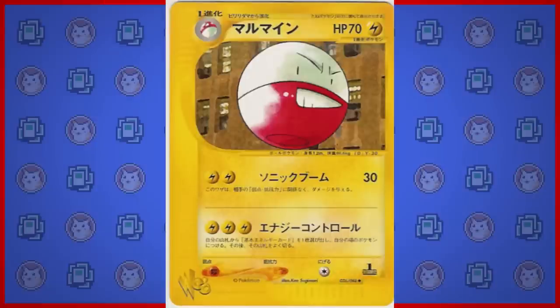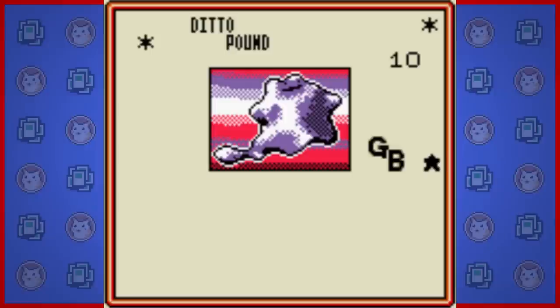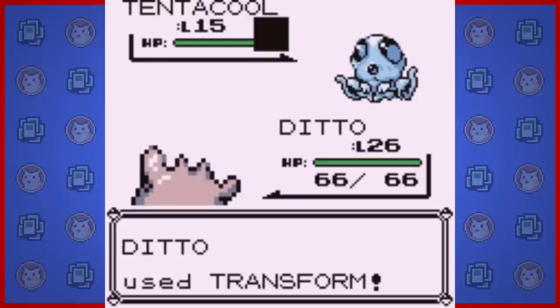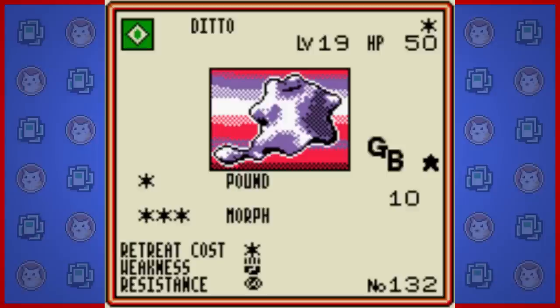Finally we have Laboratory Ditto, a colorless type rare. It has the moves Pound and Morph. Pound does 10 for 1 energy. Morph heals Ditto completely and then it becomes a copy of a basic Pokemon from your deck at random. This is a cool gimmick and can be a way to get five or more of the same Pokemon in a deck. It's very different than Ditto's signature move of Transform in that it copies one of yours at random rather than the Pokemon your opponent has.